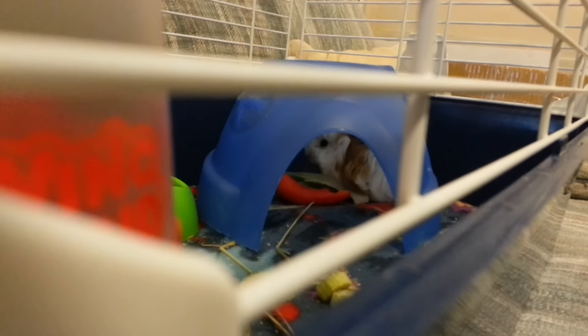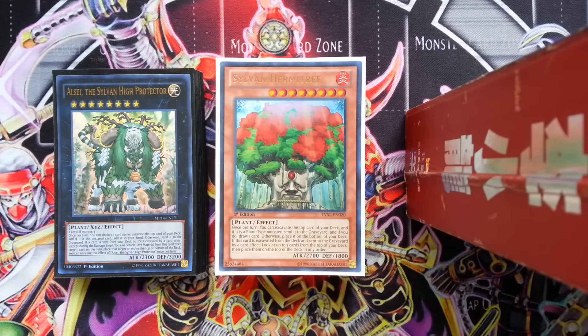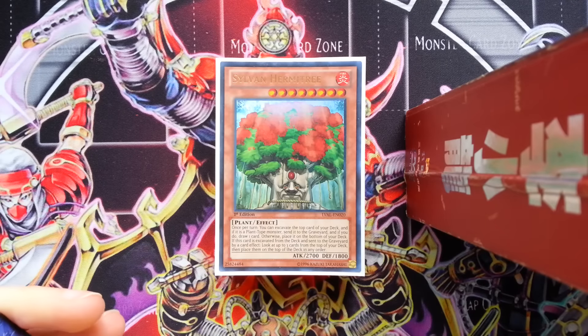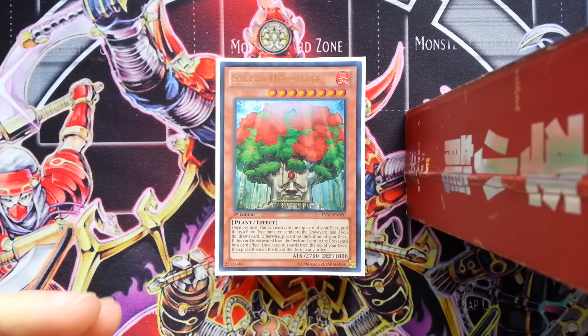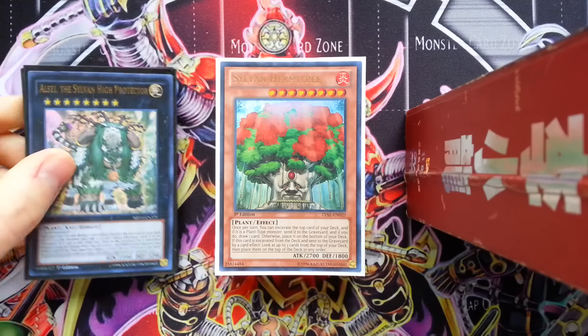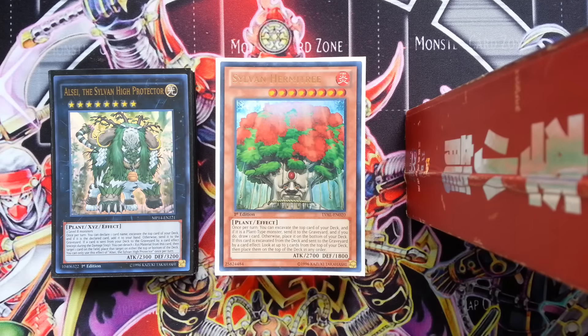Alright, let's get on the deck profile. So, what's going on guys? There's almost 555 here. That was my little guinea pig that I just got. Her name is Nellie. I need a little friend for the house because Duddles is not my cat and he is not the most cuddliest creature. He kind of only ever wants to cuddle with you when it's his idea, which is pretty much never. So anyways, this is my Sylvan deck profile. This is my new build.